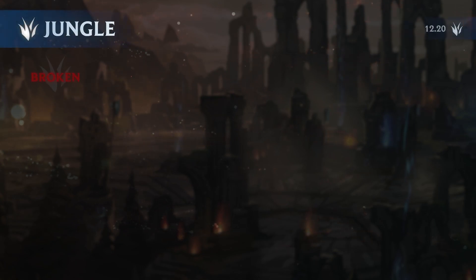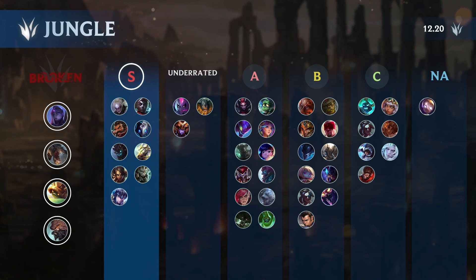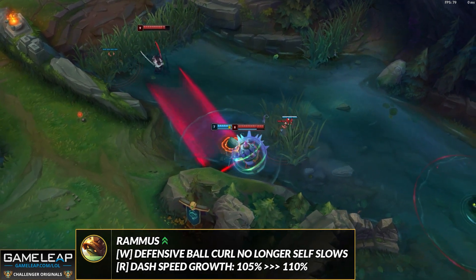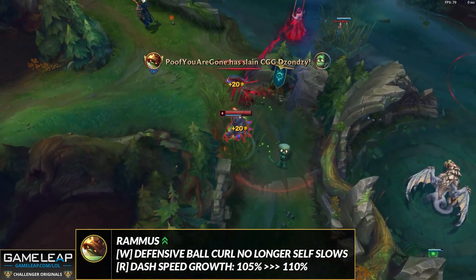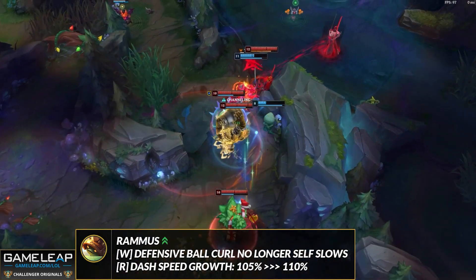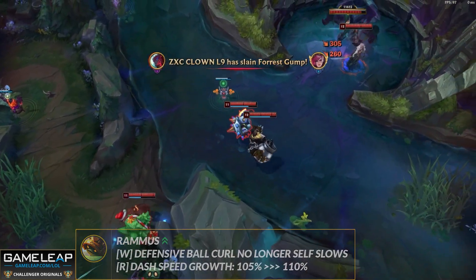As far as the jungle goes in 12.20, kind of like the mid lane not too much is changing. In the broken tier we have Bel'Veth, Fiddlesticks, Udyr, and also Rammus. Rammus's W, which actually slowed you before, will no longer slow you anymore — this is one of the biggest buffs I've seen recently and it's impossible not to put Rammus in broken because of this. And that's not the only buff — his ultimate's speed is also increasing based off your own movement speed. If you're playing Rammus, get ready for some free LP in 12.20.